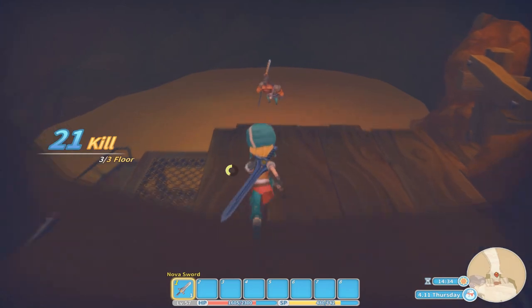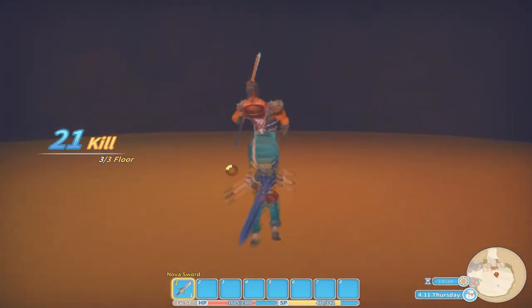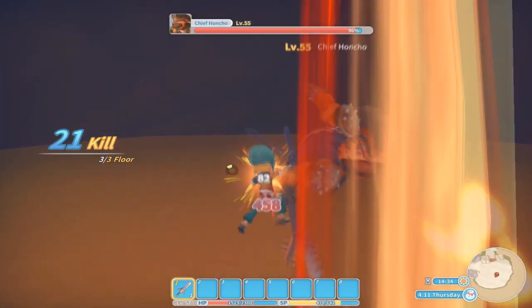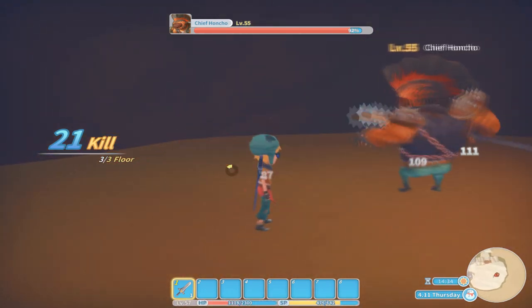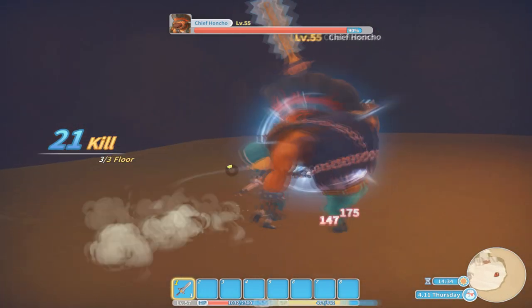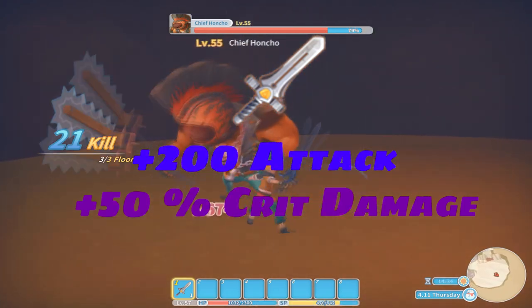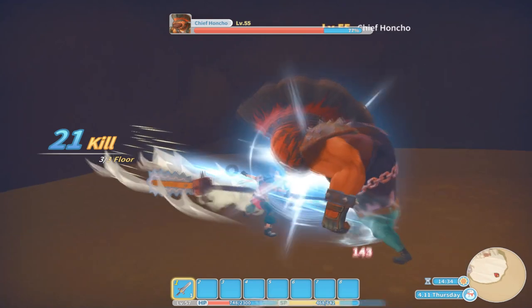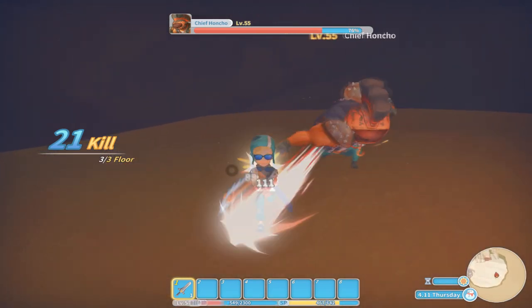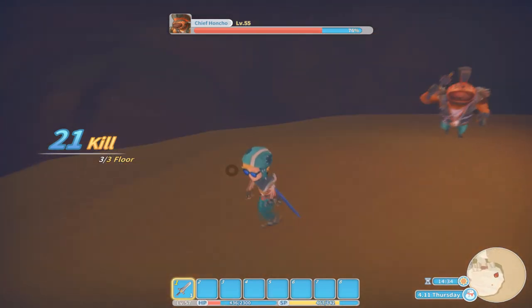Next up is the nova sword. The nova sword is acquired from defeating Rock-on in the upper level of Ingle's Mine for the first time. The nova sword can also be purchased from Total Tools once the conditions have been met. It does plus 200 attack and plus 50% melee critical damage. This sword is probably going to be in your possession for a while, depending on how fast you complete the main story questlines.